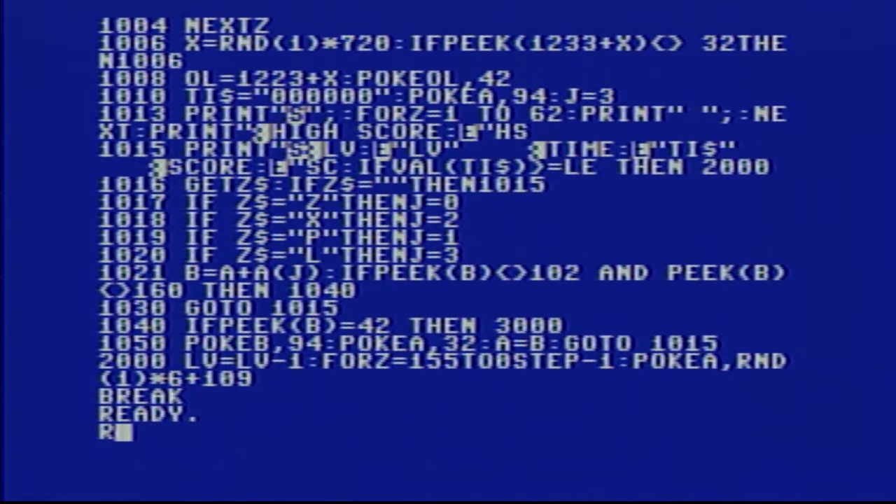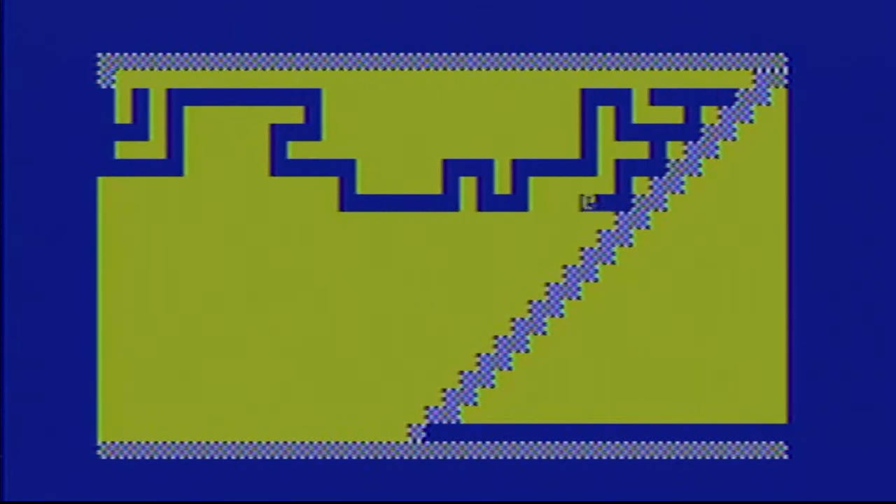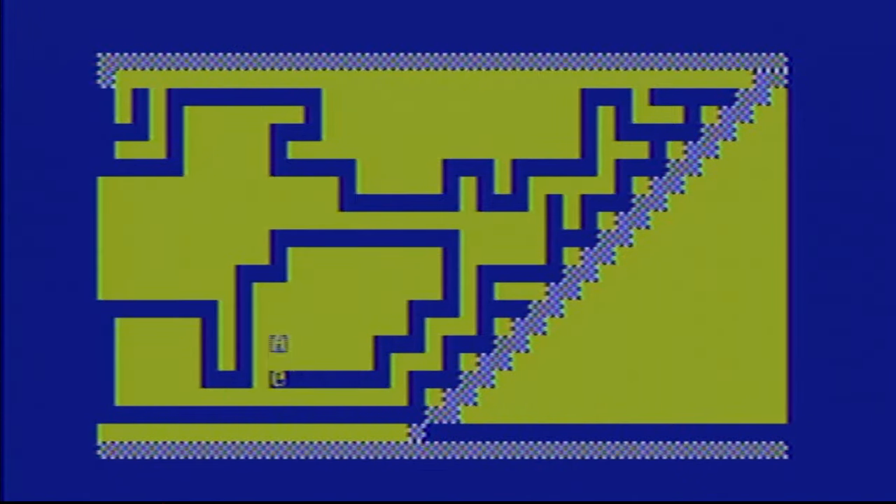We're going to run it and see how it operates. You choose what level, so we're going to choose level one to start off with. Right now it's going to draw the maze — it travels all the way to the top, fills in yellow, and then punches holes everywhere. Each level has a different type of maze drawn.